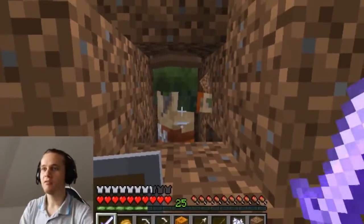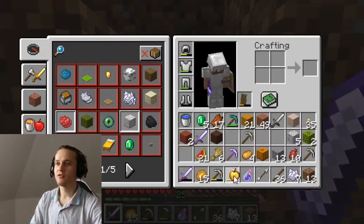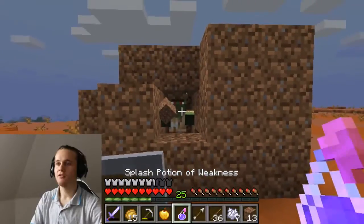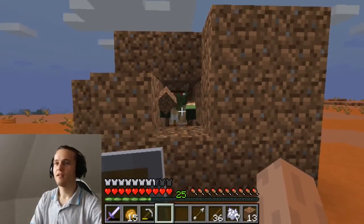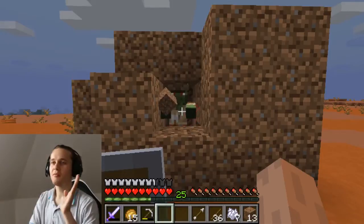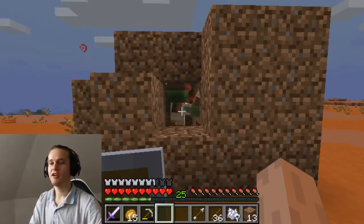There he is — our patient. Now let's just throw this potion on him and give him an apple to eat. Here you go — and that's it. That's how you change a village zombie into a villager.